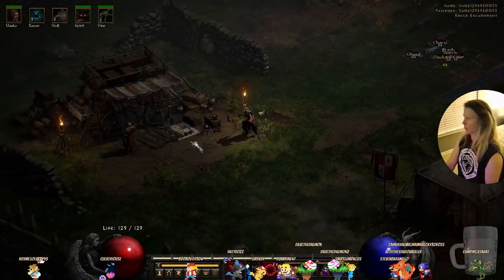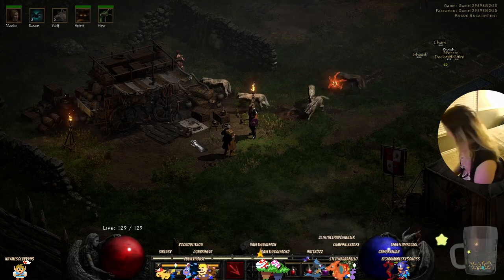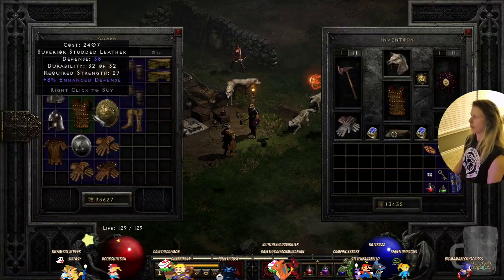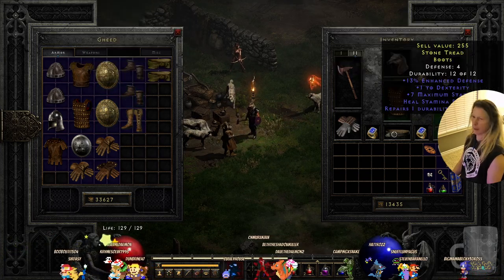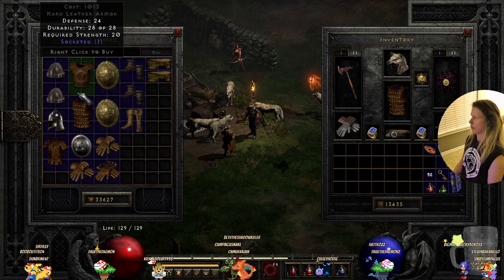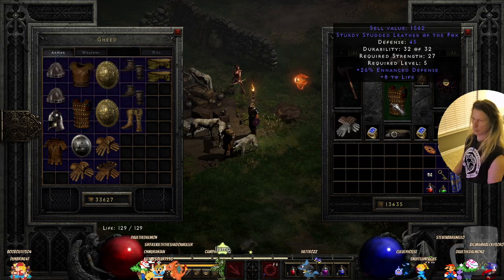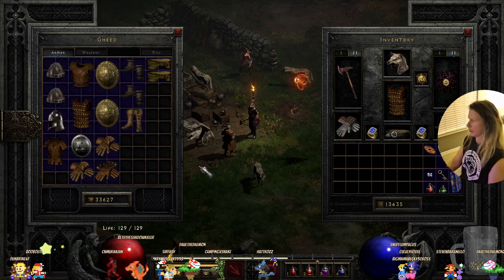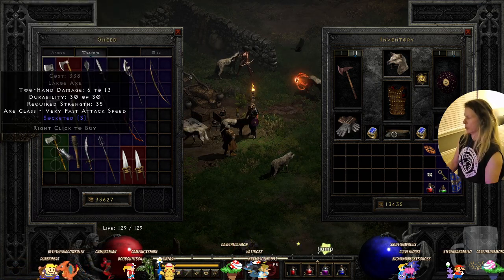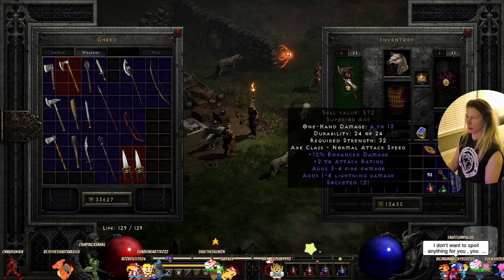Let's see what this guy has. I'll bet 200 versus 12. I misspelled first. 13 and 14 — I'm just not finding anything better than what I've already got. Triple socketed but it's two-handed. Here's one — 4 to 11, that's exactly what I have. But this is a superior axe.